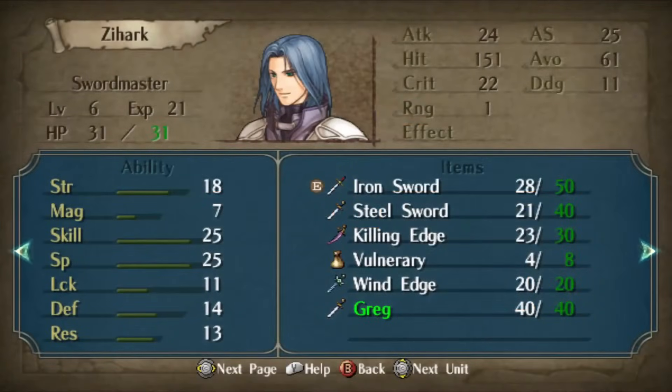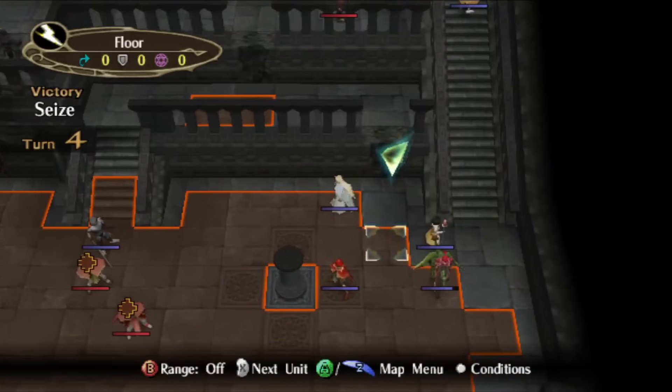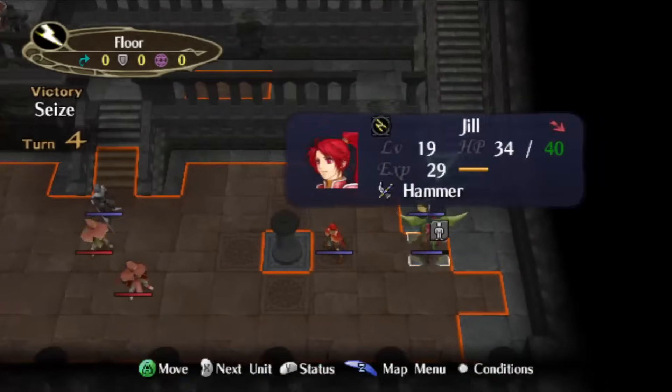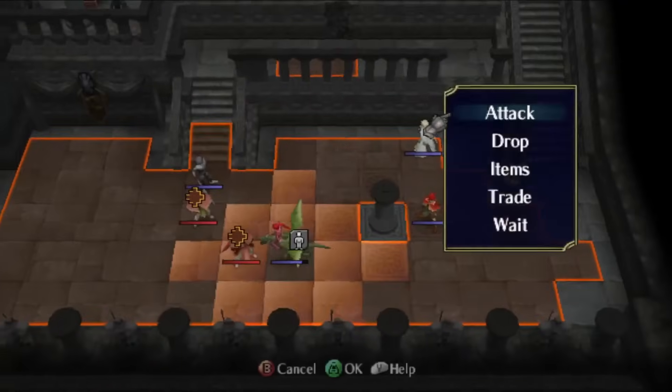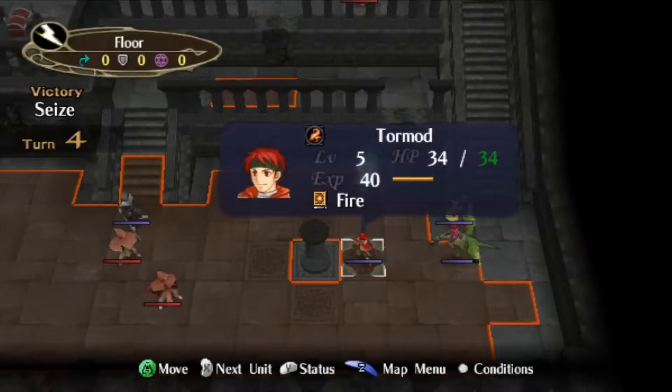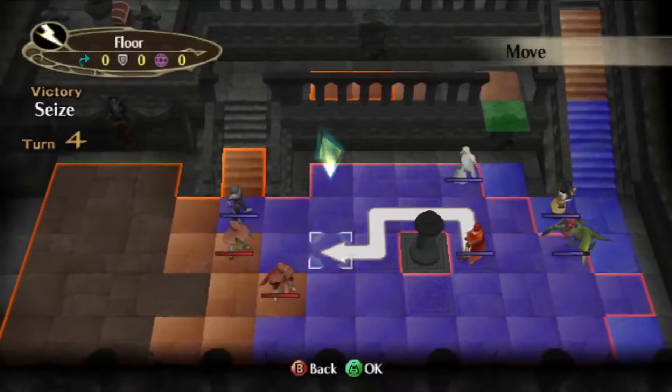And of course, everyone's favorite training project is Jill. She also shows up in 1-6-1, and while her stats are pretty mediocre for the time, she's the only flyer the Dawn Brigade has, so if you want a competent flyer, you do need to start feeding her, and that's going to compete with feeding Leonardo.